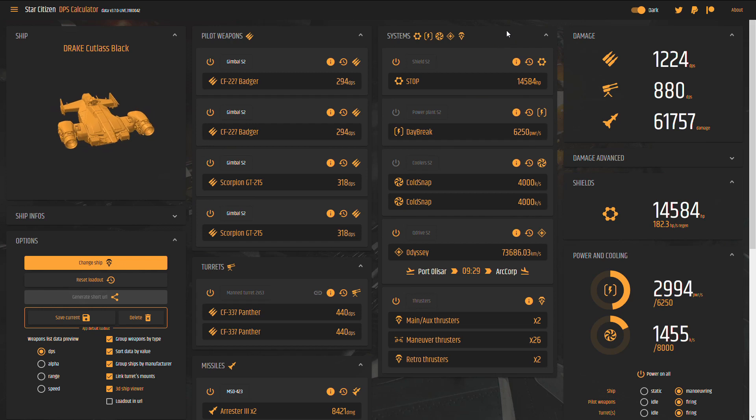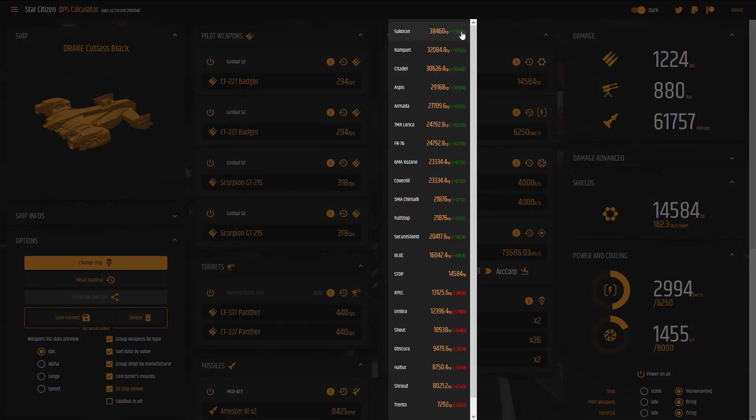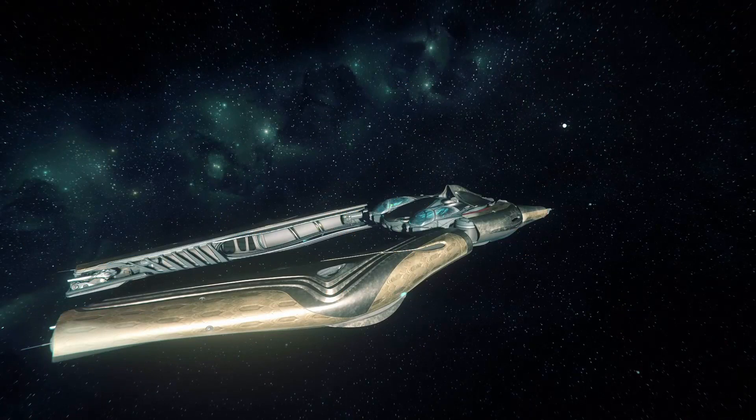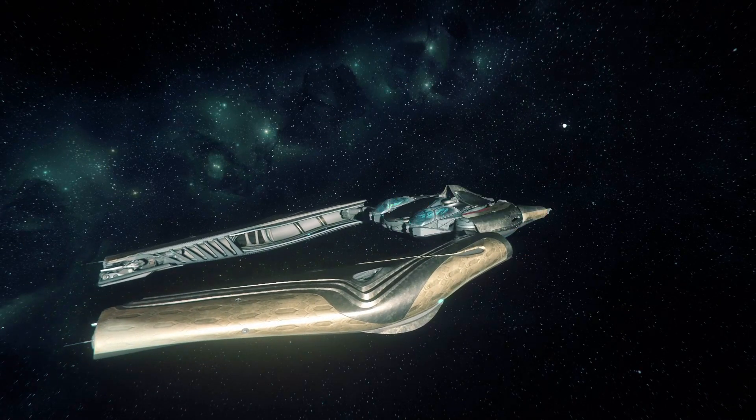Some components — often the best ones — are not sold in stores. They are equipped on exotic vessels, like for example the Suuccoran, which you will never find in a store in Stanton. If you don't own a Banu Defender, you will never have access to it.